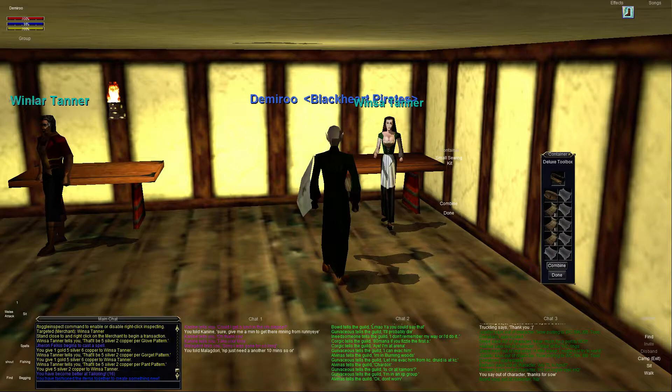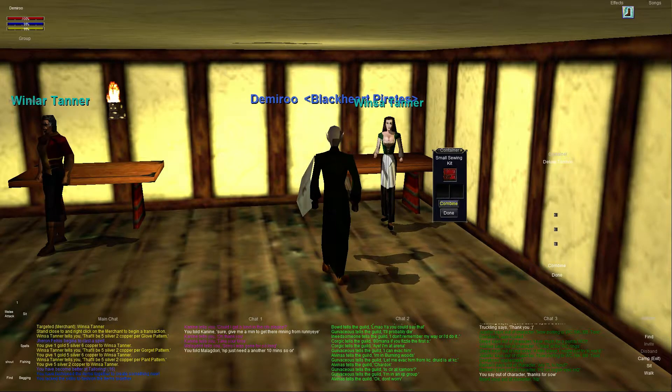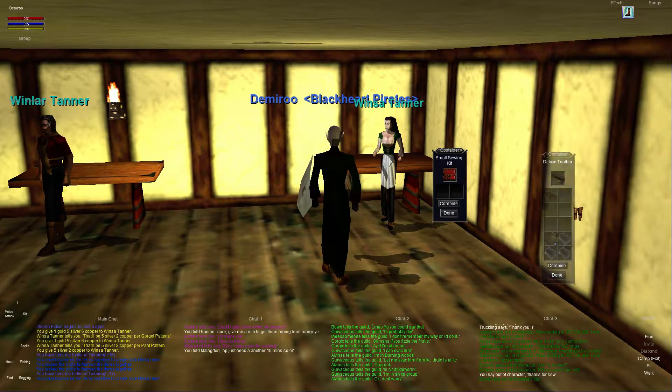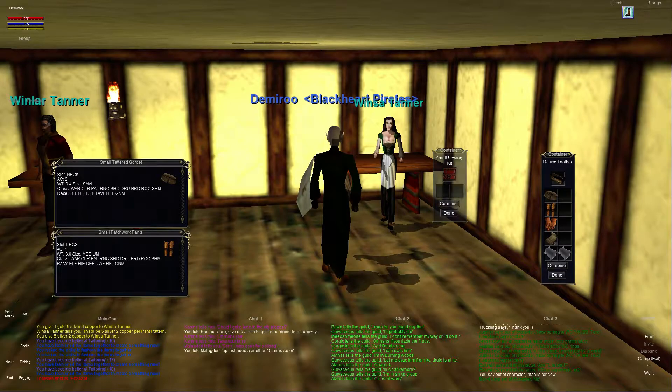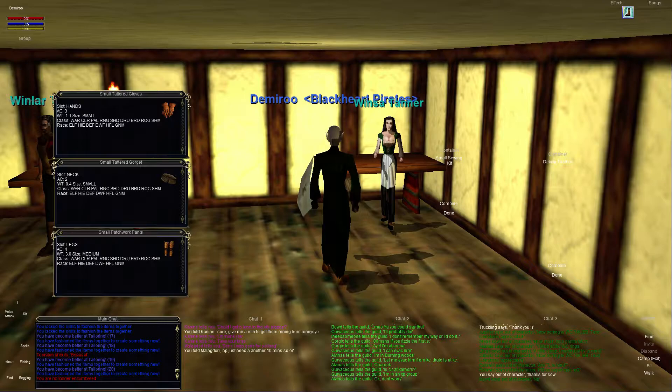We combined and succeeded — I'm now level 16 in tailoring. Don't expect to succeed on every single attempt since the skill goes up to level 26, so failures happen. Your skill does have a chance to go up even when you fail. We got some pants, a gorget, and some gloves — 4 AC on the pants. You can do this at low level; as long as you're killing wolves and getting pelts you can make armor. That's as high as we can get right now since we've used all our pelts, but with more you could reach level 26.